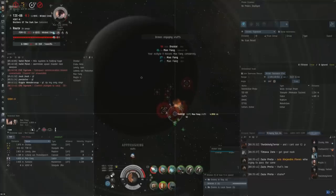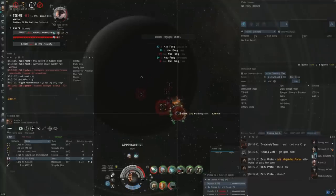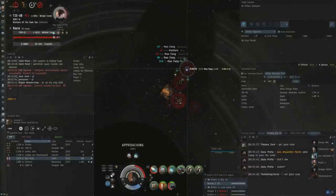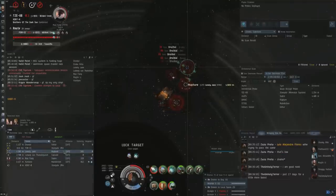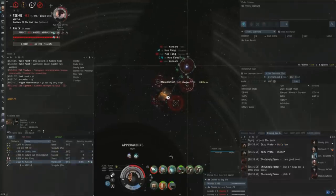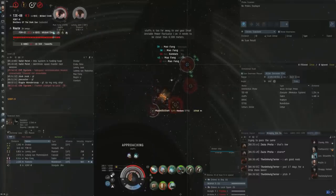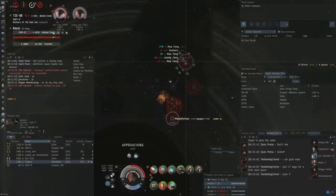The Ishtar was using Valkyrie IIs before, and I believe he has Bouncers but he doesn't want to use them in this situation, because I would probably be able to go under the tracking of the Bouncers in my Cyclone. So I switch onto the Saber again because he aggresses. I believe the Ishtar is aggressed here — it's a bug with the overview, it shows him as yellow-boxed, but he does have Valkyrie IIs on me.